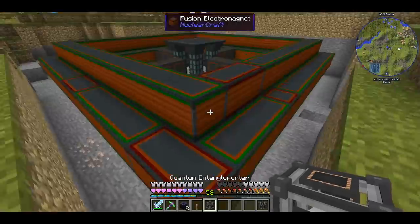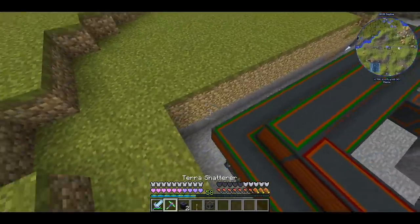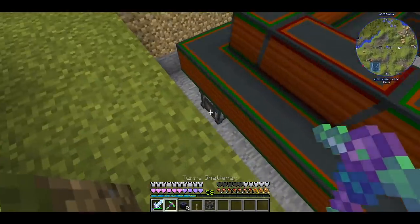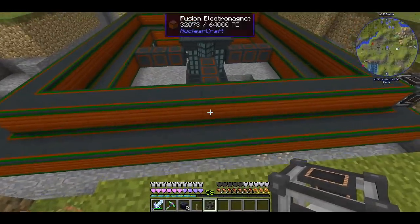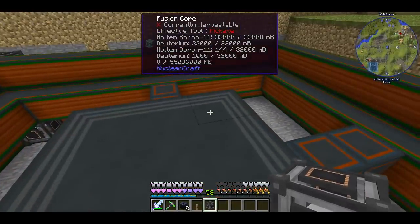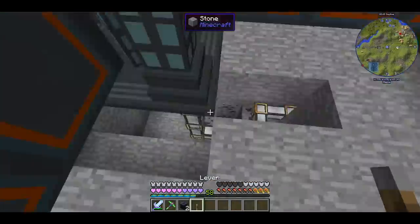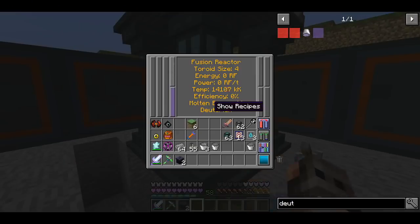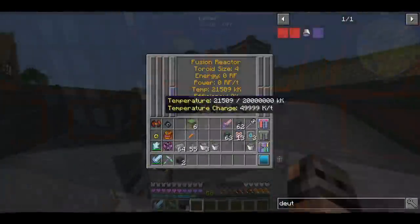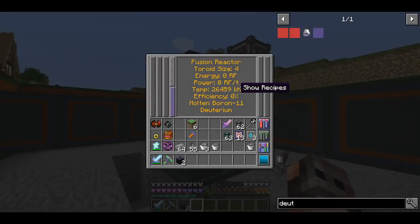The only thing we need to do is charge it up. With only two quantum entangler porters this is going to be very slow, so I'm going to sacrifice two more. The electromagnets are fully charged and now we just have to charge the reactor to 8000 Kelvin. I brought a lever — it is working. The temperature is climbing and when it reaches a certain point we should generate RF.